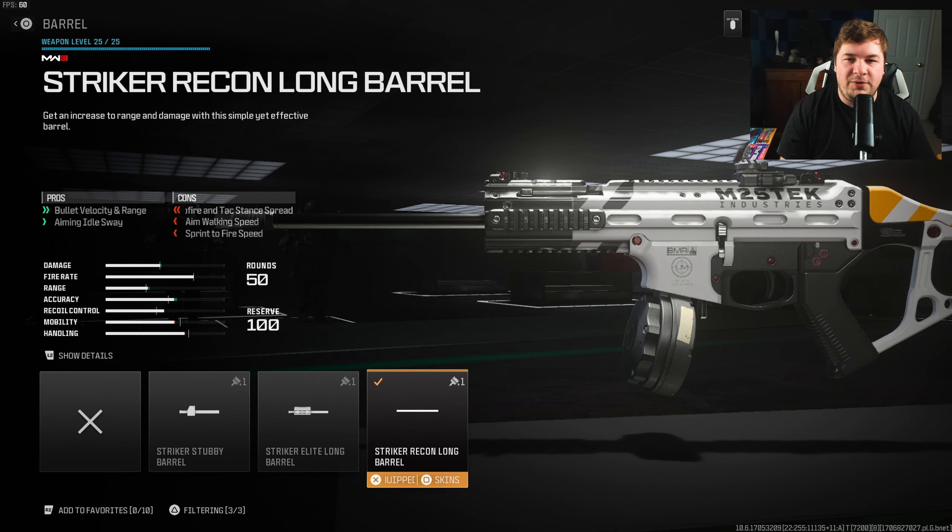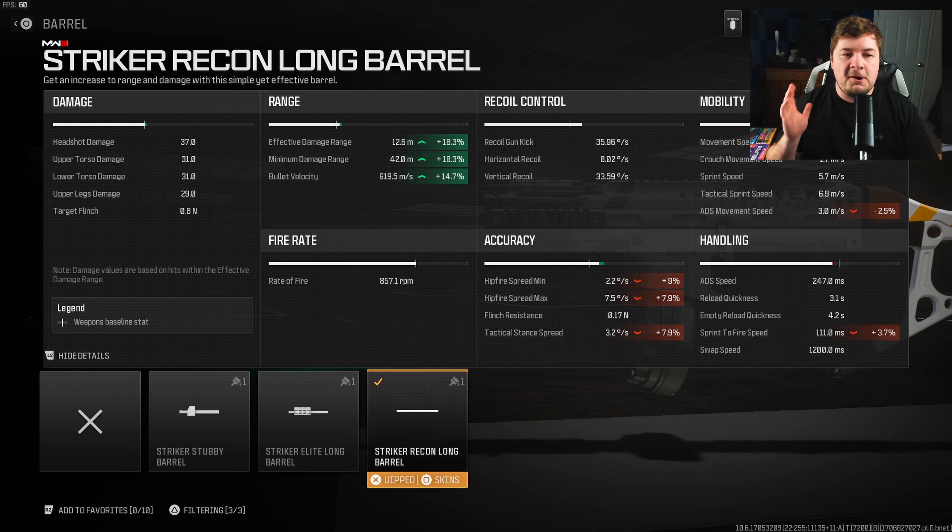Our final attachment is going to be focusing on maximizing your damage range with the Striker Recon long barrel. It's going to increase damage range by 18.3% and along with 14% towards your bullet velocity. Like I said, this is going to be considered sniper support, meaning it's going to be a good medium range weapon. The barrel does a very, very good job of doing so, and paired up with the recoil attachments, you've kind of got a winner here — not the fastest killing weapon in the game, but it's pretty easy to hit shots with.